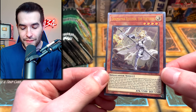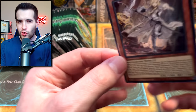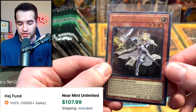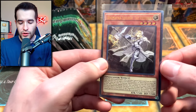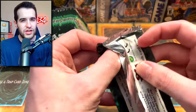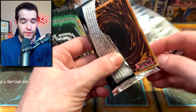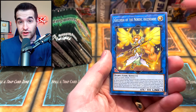Our first ultimate rare — Dogmatica Ecclesia the Virtuous! I believe this is the middle of the three ultimate rares. I think the least expensive is Zeus, and the Fusion Destiny is the most expensive. I am personally a big fan of the Dogmatica engine, so that's a very cool card. Even though it already had a Starlight, it will be a little bit cheaper — the Starlight's usually a few hundred versus the ultis being like a hundred. A lot of people like ultis better than Starlight, so there's a good option for you.